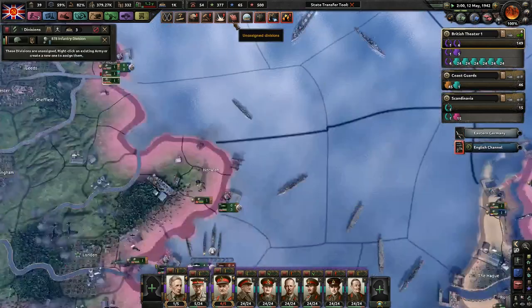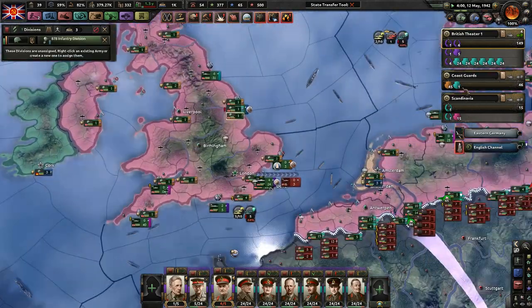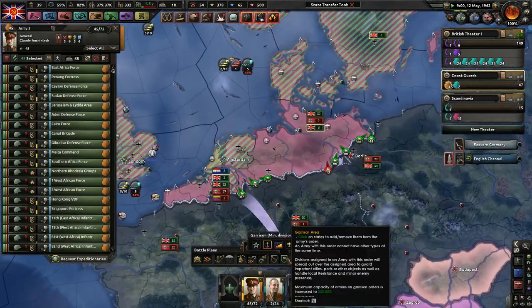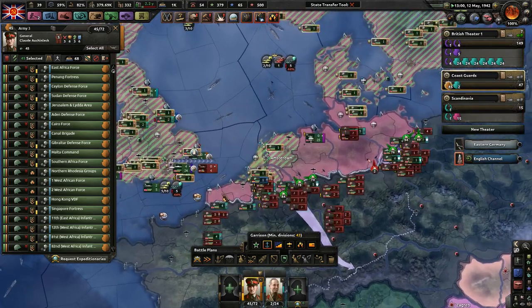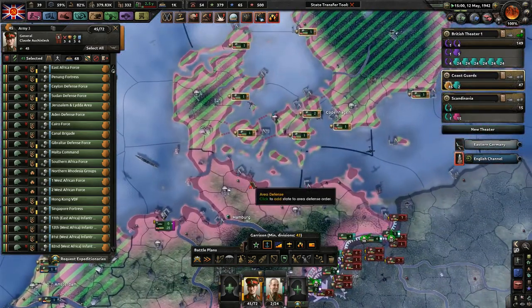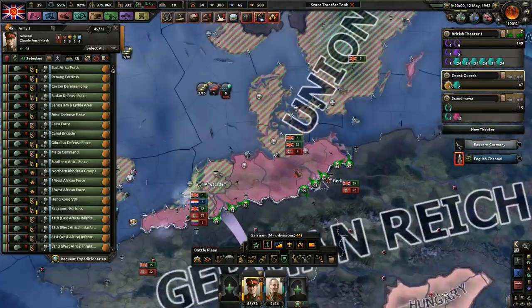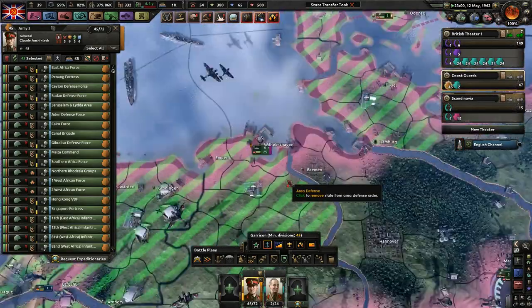Germany, Germany, Germany. We have 45 coast guard divisions — that's great to see. We need 43, so we are doing pretty well, even though I will need some more divisions to help guard some coasts. Very good.